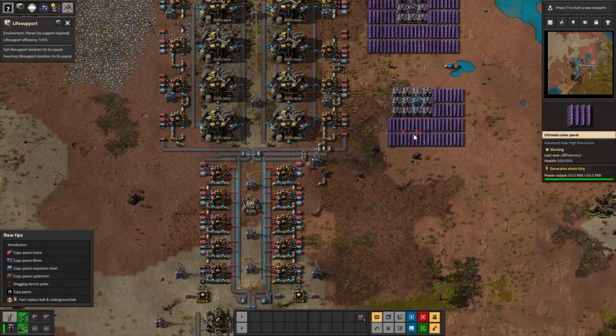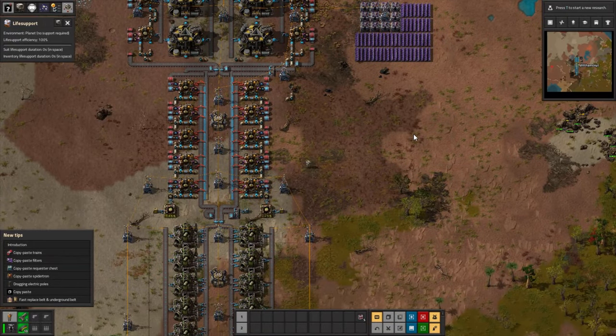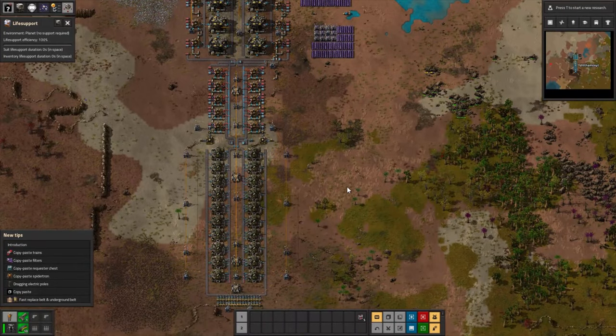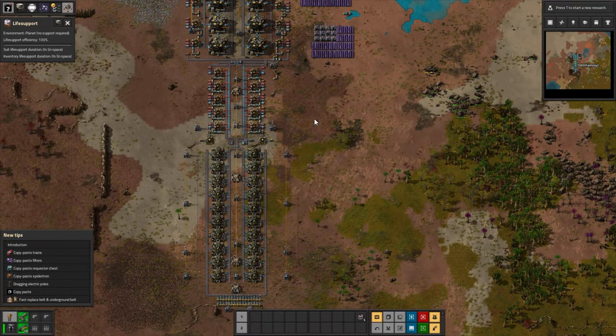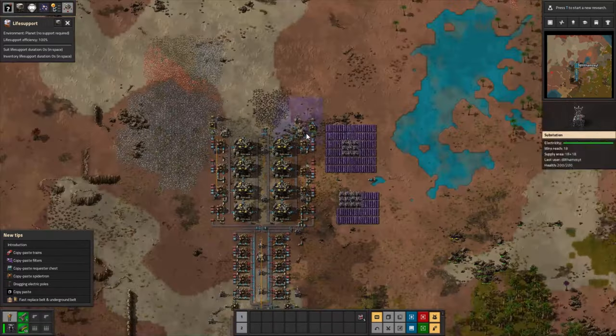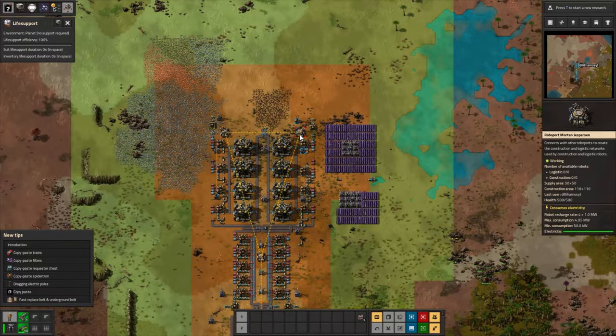So there's practically no waste. You're just gonna need to empty out the landfills every once in a while. This also doesn't include anion exchange bead production, but that's really easy to set up — it just requires a couple of chemical plants. It has full robo-port coverage, as you can see.